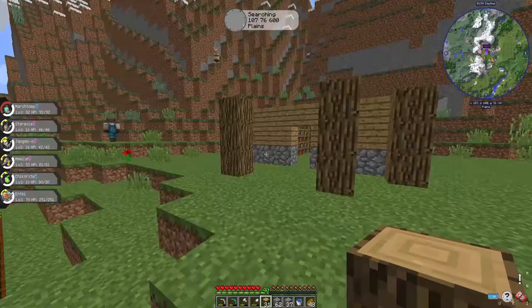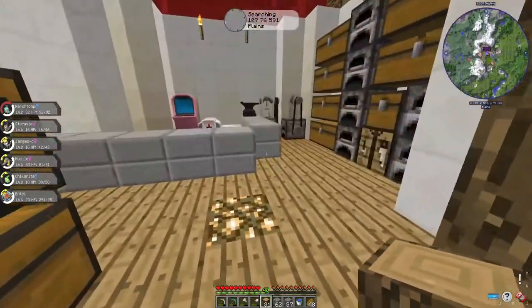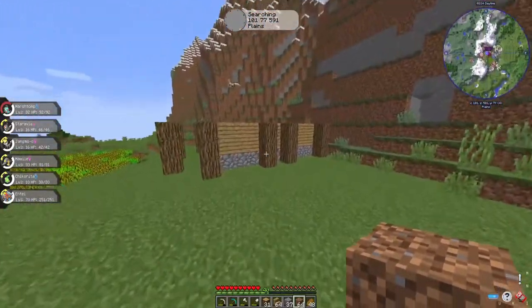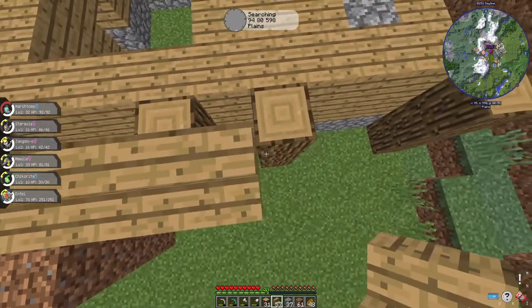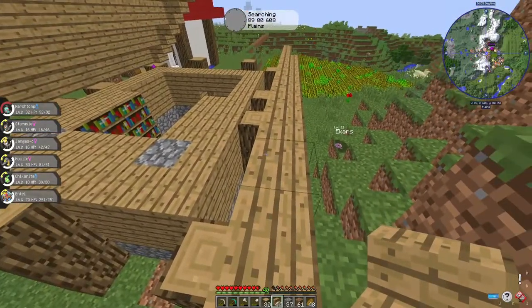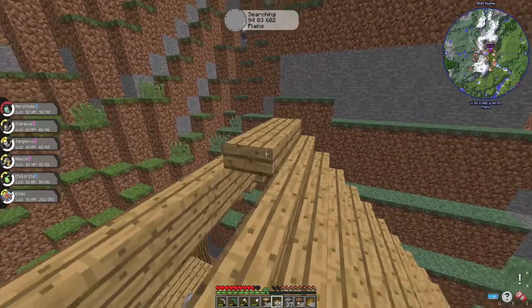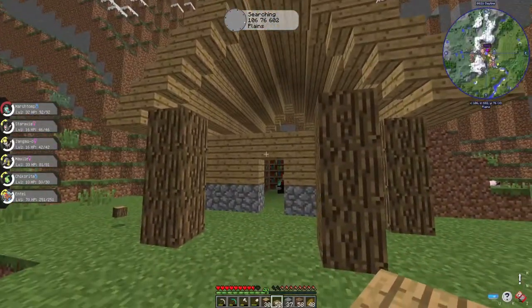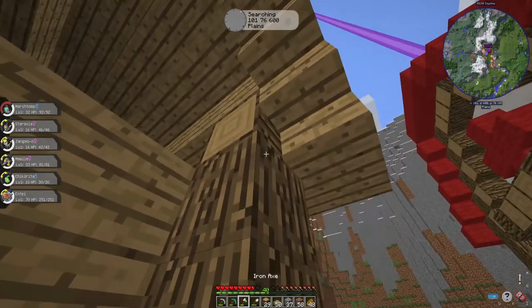I would normally do a spruce roof but I don't have enough of that. I'm just going to have to put up with what I've got. I will probably end up moving my nether portal which is right around here - it's right there. I may end up moving it because it's obnoxiously loud. I hate building with stairs because they're such a pain but you know they look nice so I can't really complain. We're almost done with the roof - just doing this top bit and then we're done. Now we can work on the walls.